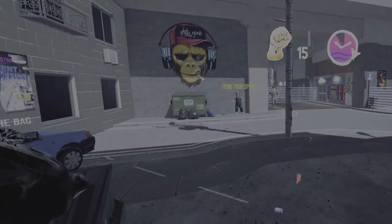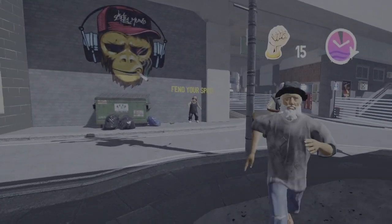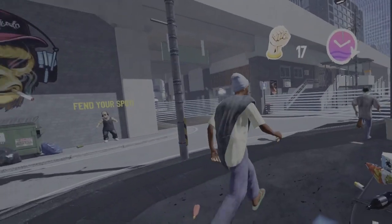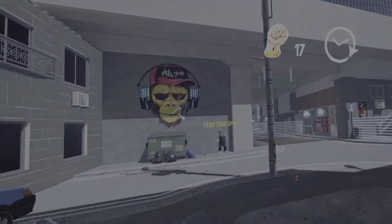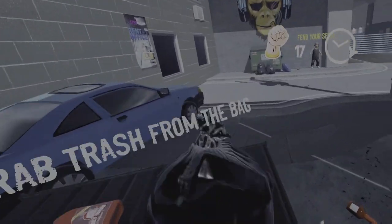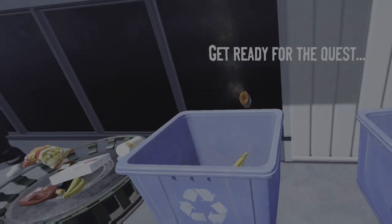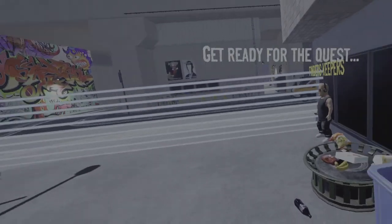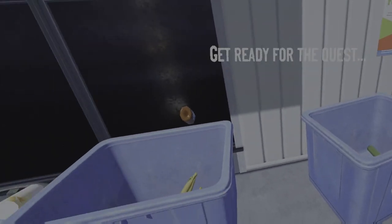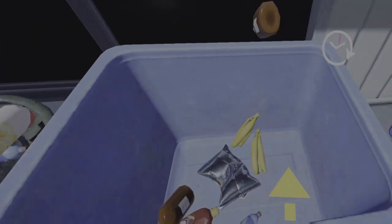After a fight, you'll collect some cash from your opponent and then maybe stumble upon a mission giver who can give you assignments, such as defend the space while AI come at you one at a time and throw trash at them to make them run away, or there's a lost wallet in one of these five bins — go rooting through the rubbish and find it. If you do these things, you'll be rewarded with some more cash and you can spend that cash in a couple of the enterable buildings in the game. Health drinks and gloves are seemingly the bulk of what you'll be spending your cash on.